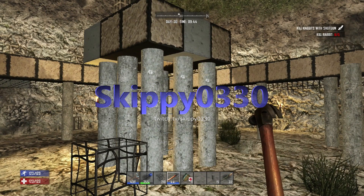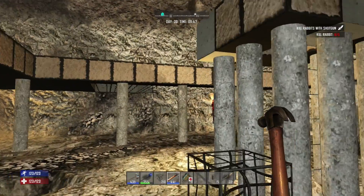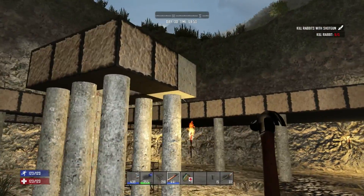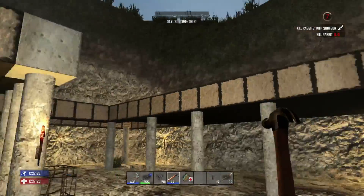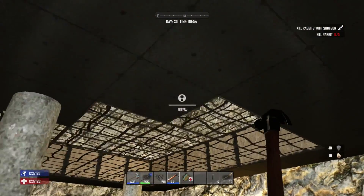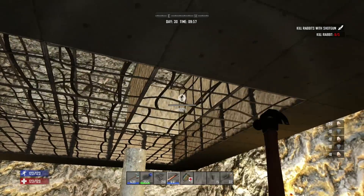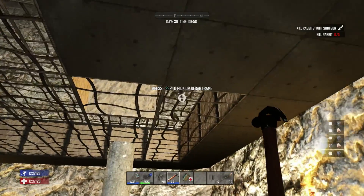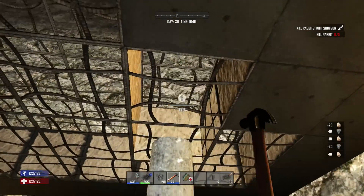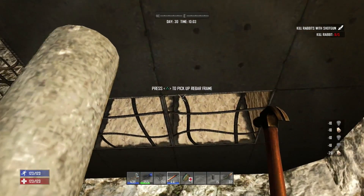Hey guys, Skippy3 here with you again. Welcome to episode 16 of PS4 Let's Play 7 Days to Die. Last episode we ended off, I was just working on the first level of my permabase. I have a lot of work to go ahead here — some more cement to make, a lot of filling in to do. Unfortunately I don't have a nail gun yet, so I have to take a little more time constructing with a hammer, but that's completely okay — by the time I found a nail gun, I could build this entire thing.